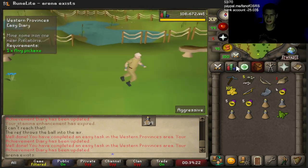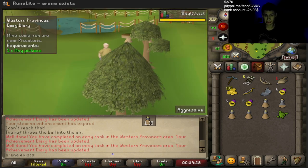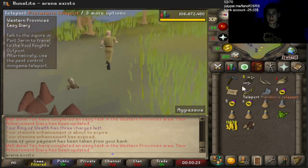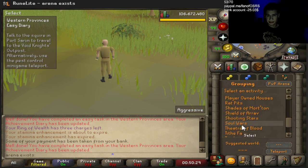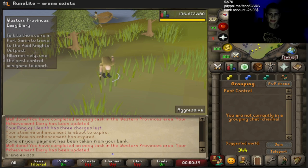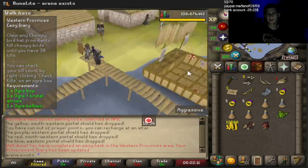Next, we mine iron at Piscatorius, which is all the way over here. I wish I had a teleport for this. We've just mined one near the Piscatorius fishing colony — that was incredibly easy. Next, complete a novice game of Pest Control. You get a free teleport there with the Pest Control teleport. Let you know when the game's complete. One game of Pest Control down — can't believe I never completed it on this account.